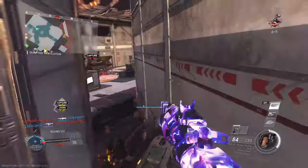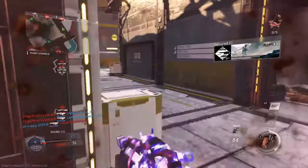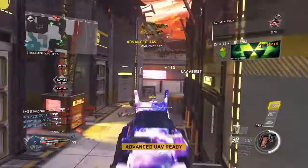Securing Alpha. You're needed at C. Friendly advanced UAV. Enemy taking Charlie. Set Def has Charlie. Open fire.